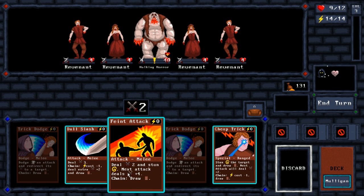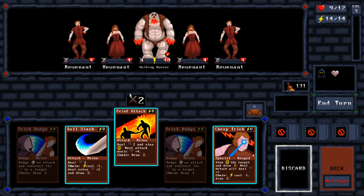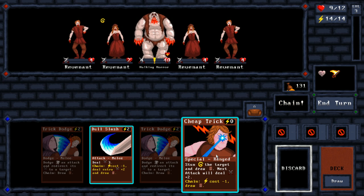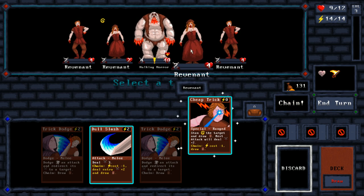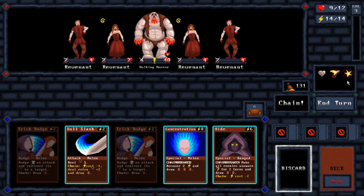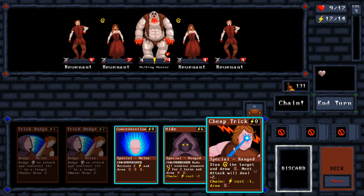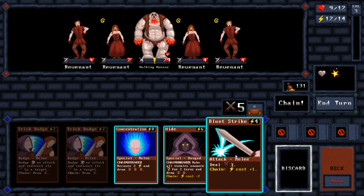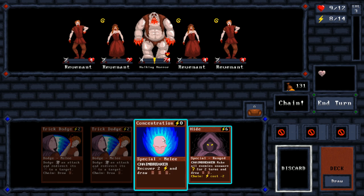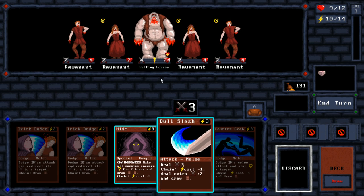Deal two damage and stun — next attack deals four damage. I wonder if those connect together. We'll go ahead and stun this one. But this is a chain breaker so let's not do it. So that's how you do that — we'll keep the chain going since it's costing me nothing. This one's going to get an extra five. I'll gain back some stuff. We're out of the chain sadly, but we could really knock that down.